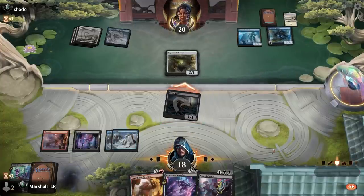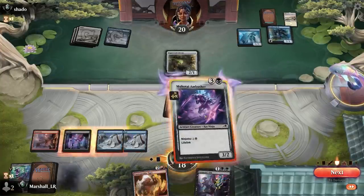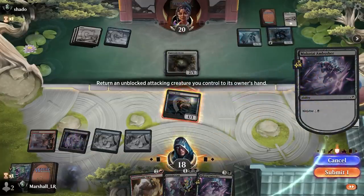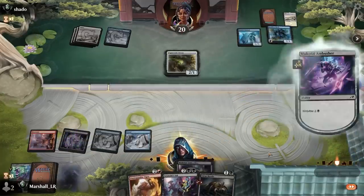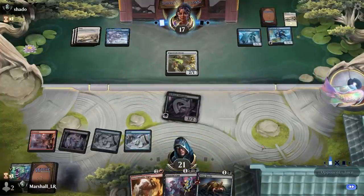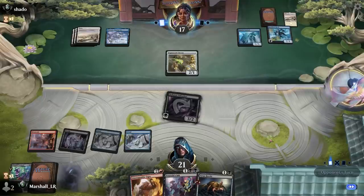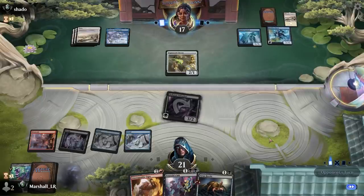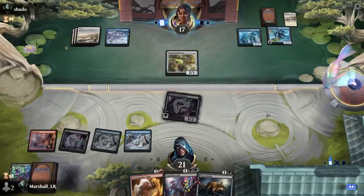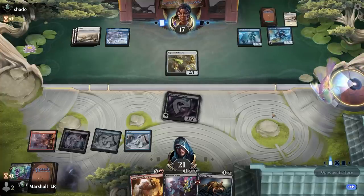I don't get to replay it right now, but I mean — unless they can dump their hand I get to Virus Beetle them for a card. They know about it, so if they drew a land they may just sandbag it, but it's getting something either way. That's pretty sweet.